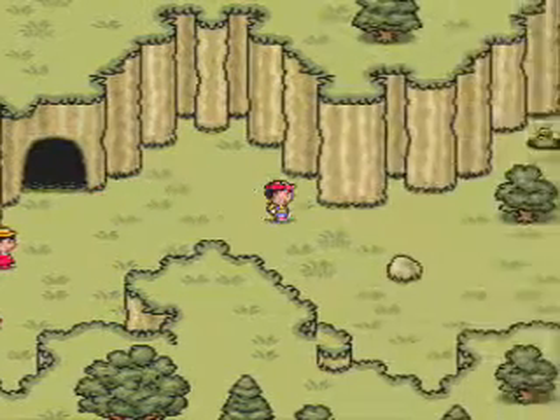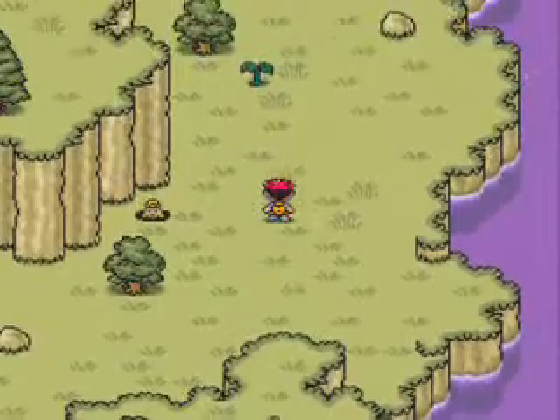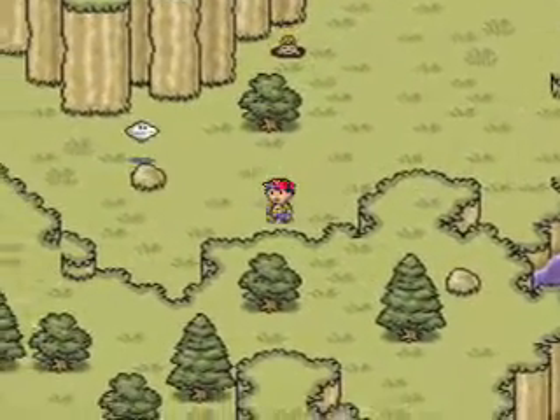Hey everybody, it's Polterguts 5000 here with part 7 of Earthbound. In the last episode, we beat up a colorful guy after wandering around Tucson for a bit, and we also got a pencil eraser.